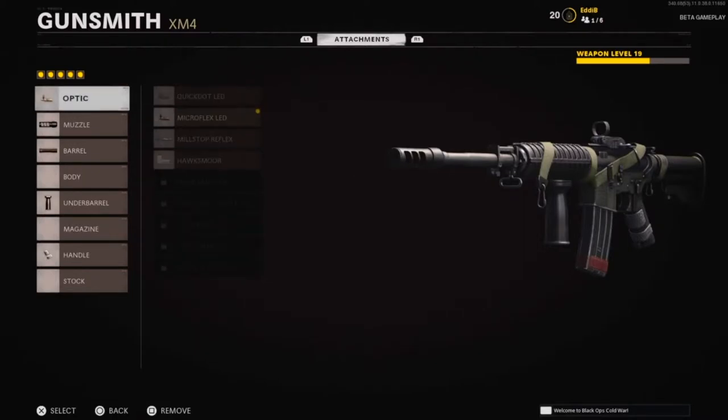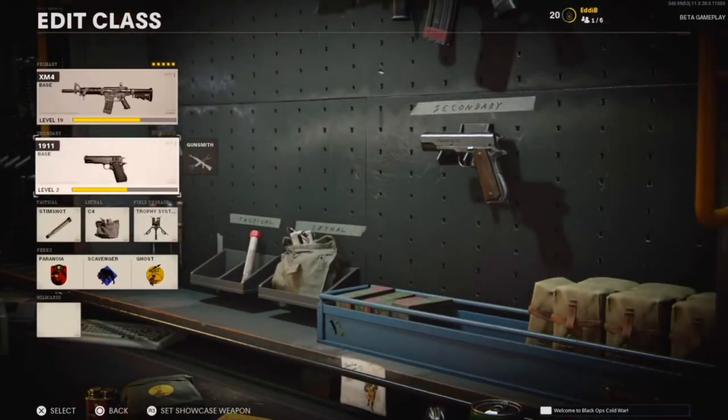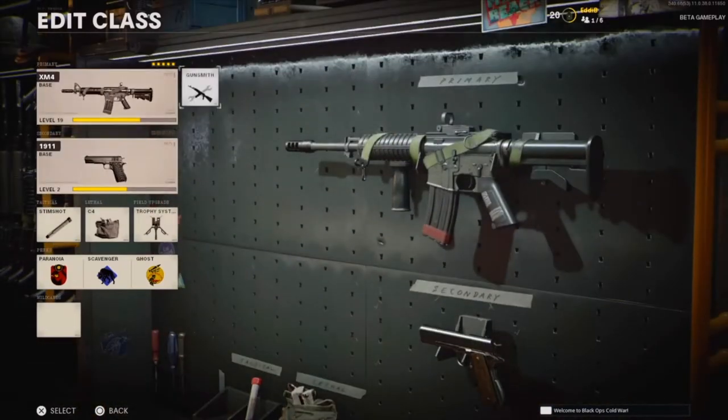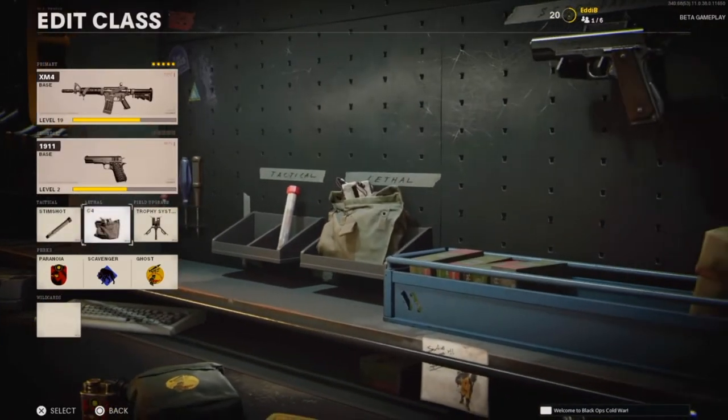This is the class setup for today's video. I'm going to be using the XM4. The optic is a Microflex, I have muzzle brake on, the extended barrel, the foregrip, and the quick draw handle. My secondary is the M1911, Stimshot, C4, and trophy system. These are my perks. I hope you guys enjoy today's gameplay — let me know in the comments what you think about the beta. Enjoy today's video guys, talk to you later.